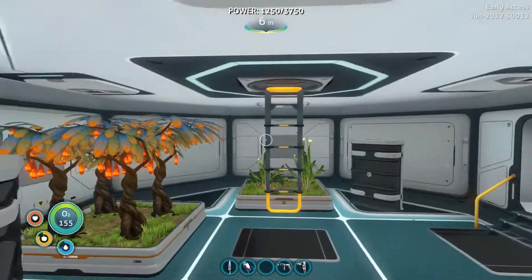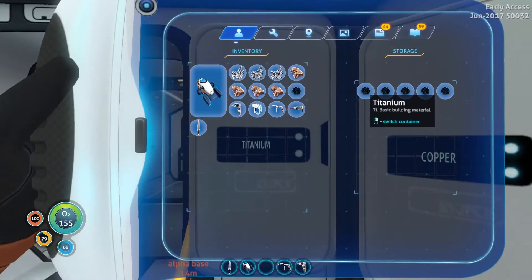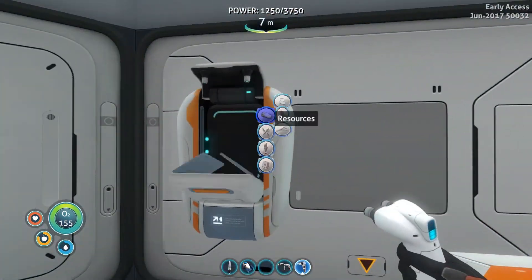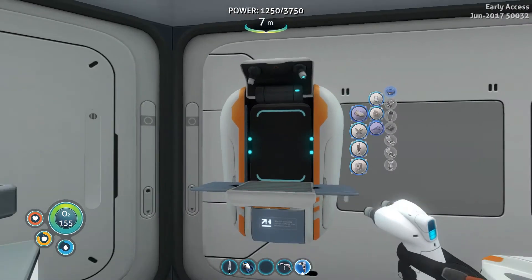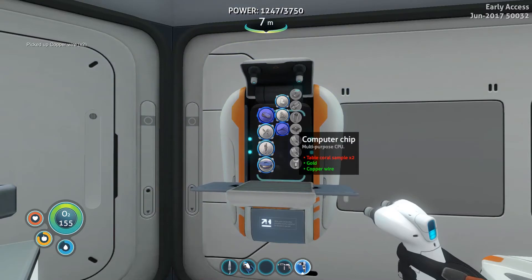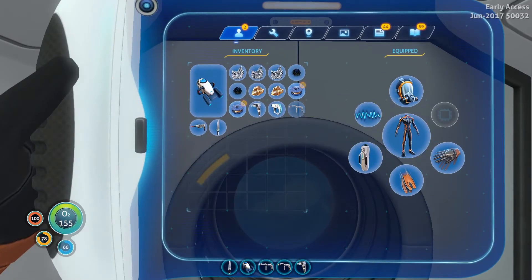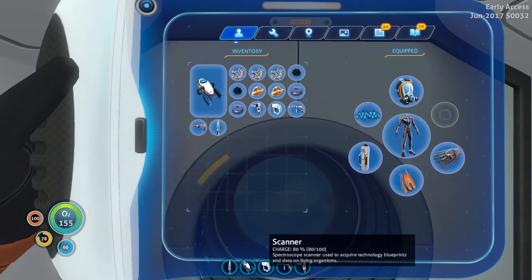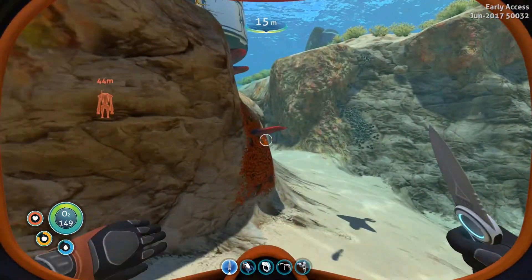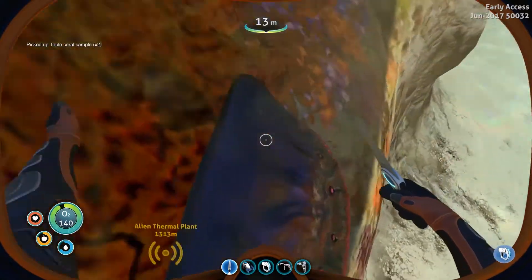We need two computer chips, so we need two of those, two of those, and two of those. The only thing that we need to make is a computer chip, two times. I forgot about table coral. What tool do I miss? Repair tool? No — oh, the scanner. Table coral — there's still some on this side. I should really start gathering these resources as well.